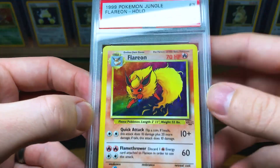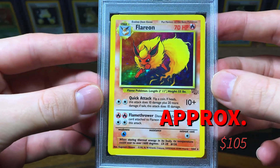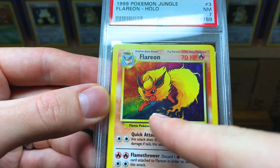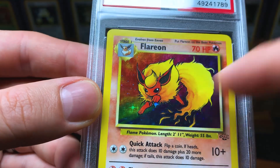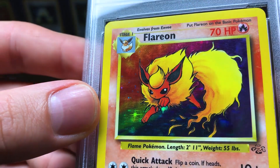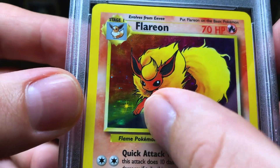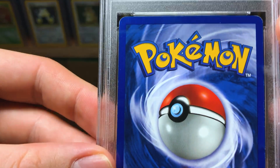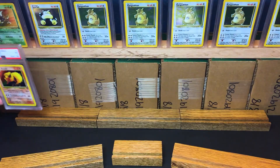We're done with Kangaskhans. Now a PSA 7 Flareon — very nice card. I like the different colors on it: you have blue, red, green, a little bit of yellow. Maybe the yellow represents Jolteon, the green for Leafeon even though that hadn't been invented yet, and a lot of blue for Vaporeon. That's what it makes me think of anyway — PSA 7 Flareon.